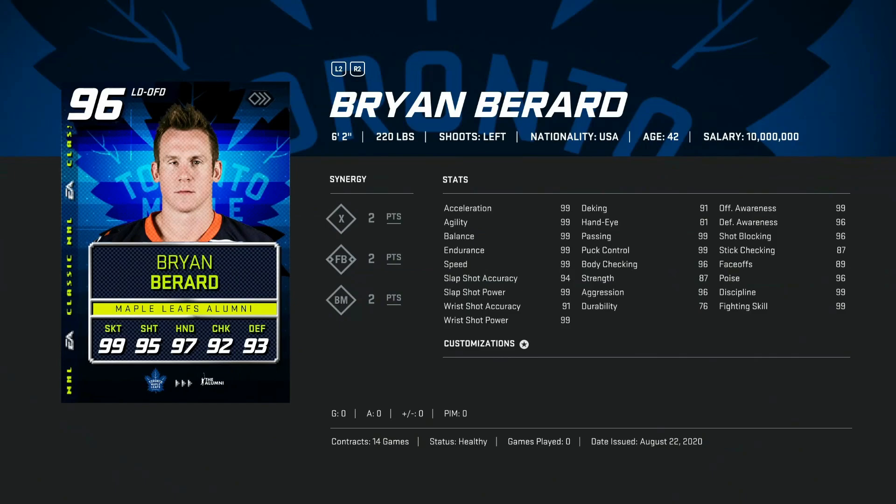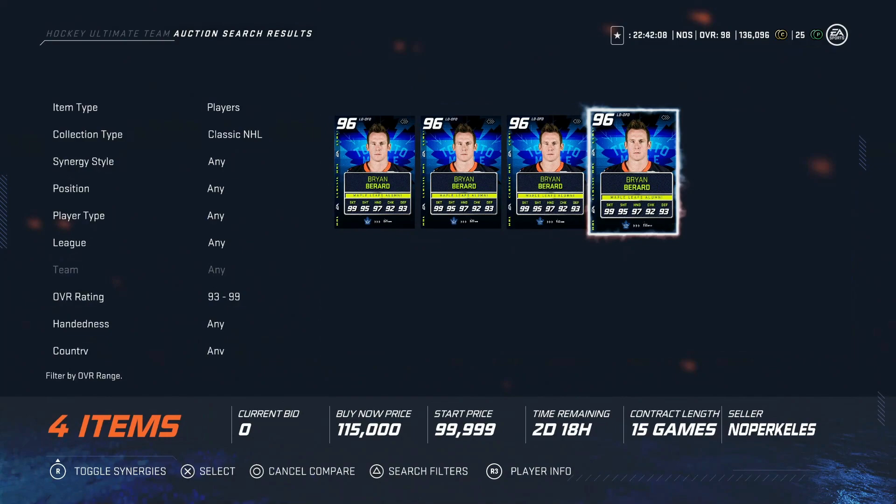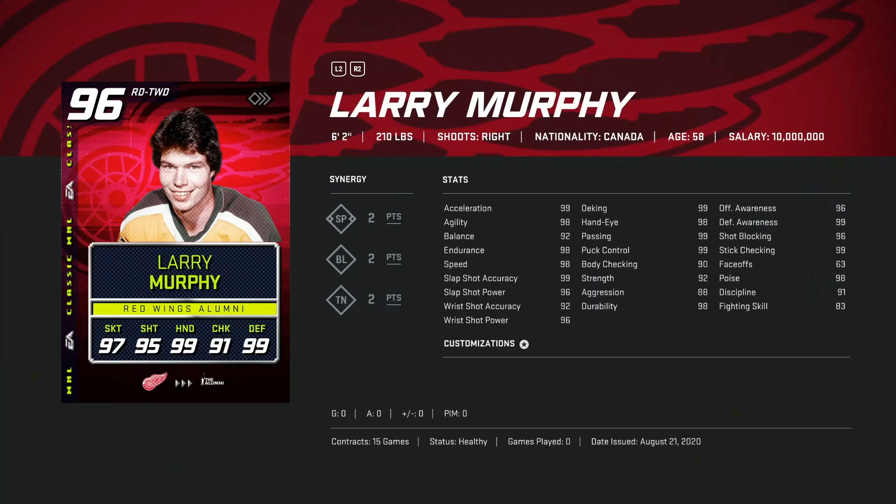Moving on to the 96 overall Brian Berard — the Maple Leafs version, I remember him well from my childhood. 99 skating, 99 slap shot power, 94 accuracy, with 96 body checking. Awareness is 99 and 96. This is a great card on left defense. If you're looking for someone in the mid-90s to go after, it's 91k — not a bad price at all for the 96 Brian Berard.